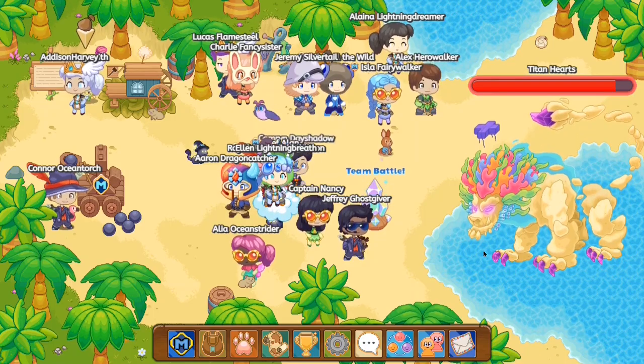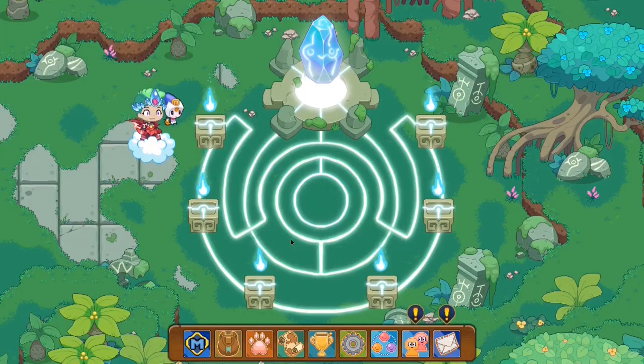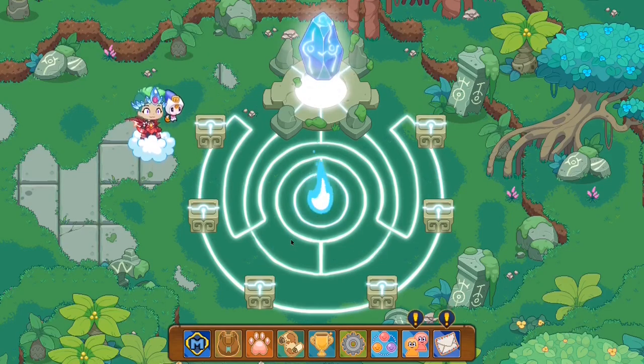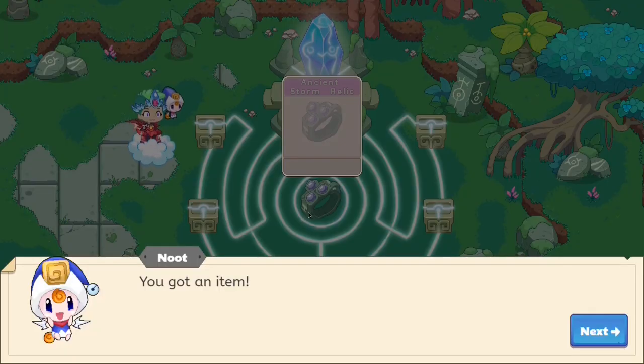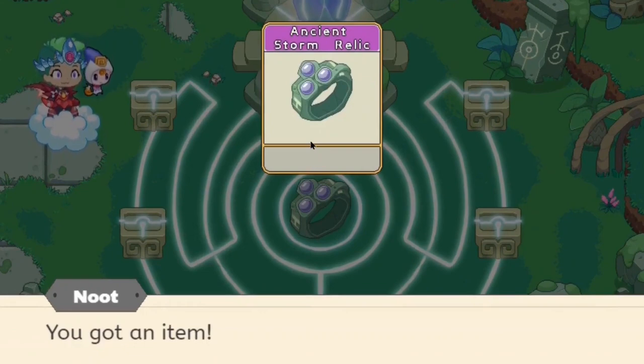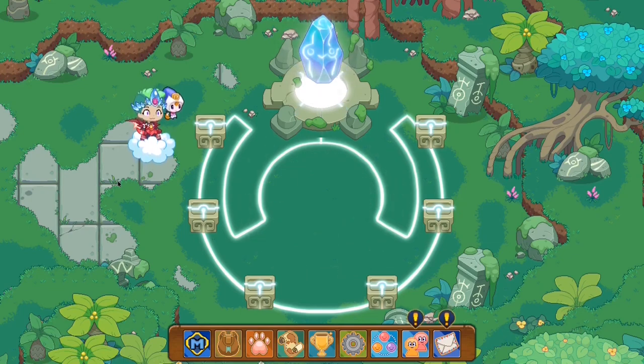By completing this trial, I shall obtain the Ancient Storm Relic. All the flames are going back, meaning — ooh, new ruin. Ancient Storm Relic. So now guys, it seems like we've unlocked ourselves a storm relic, which is pretty amazing if you guys ask me.